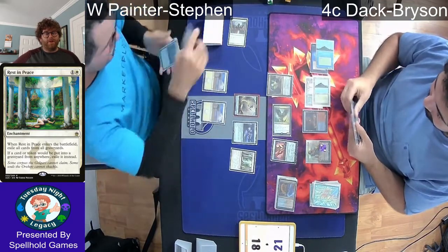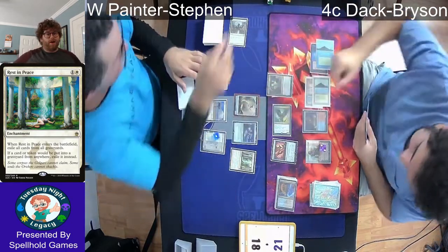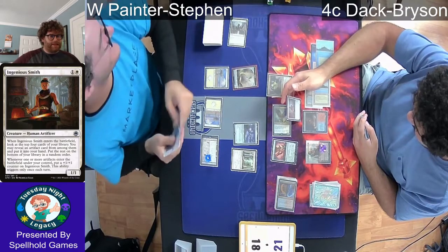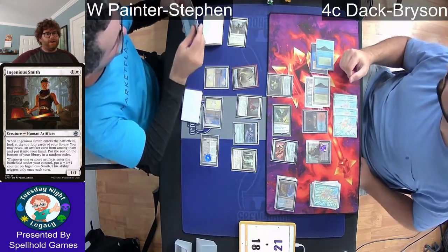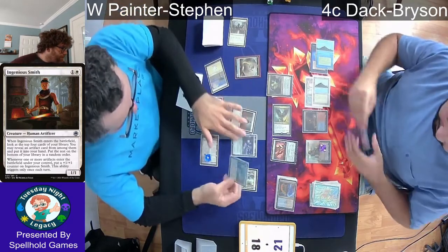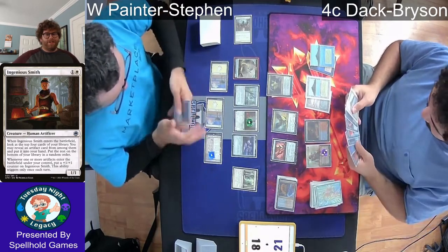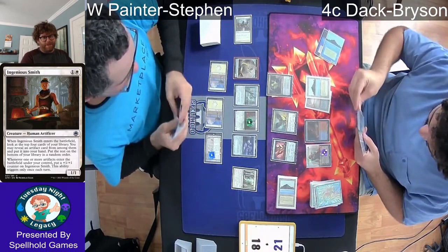We see one damage come across the board, a second Witherbloom comes down, and Dak goes up to two loyalty, getting a lot of card selection. Steven taps two mana to get an Ingenious Smith, another newer card from the Dungeons & Dragons set — basically pay two, look at the top four, and get an artifact from it. Unfortunately Steven whiffs here, but every time an artifact enters the battlefield it gets a +1/+1 counter, so it can become a beater in the long game.